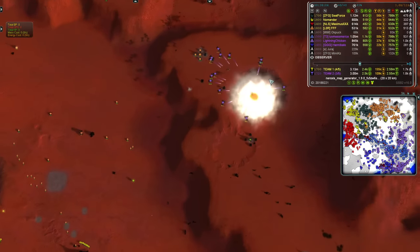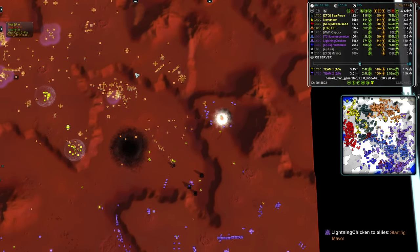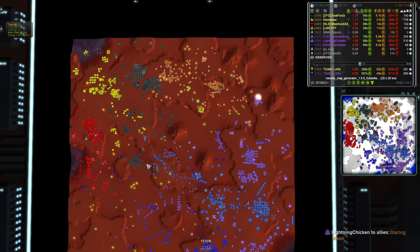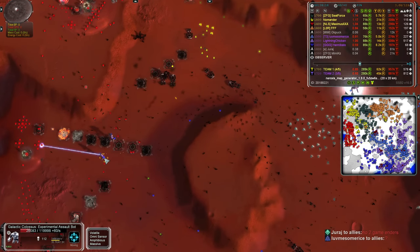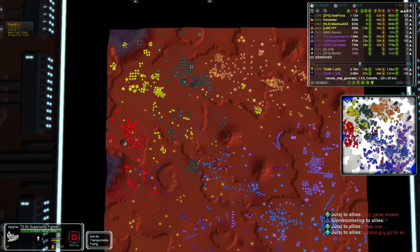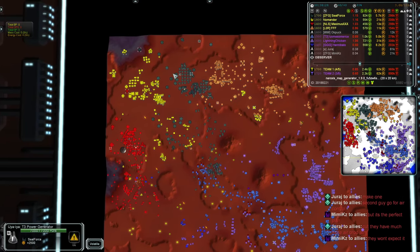Broadswords over here going after what was a support commander drop from Triple F, trying to capitalize on some of this mass. Lightning Chicken on the ball takes that out. Uri complaining in chat that his team are making two game-enders - just make one, and have a second guy go air.